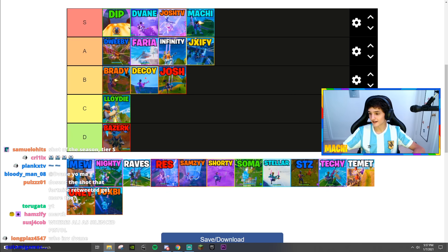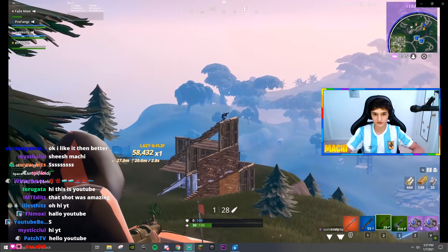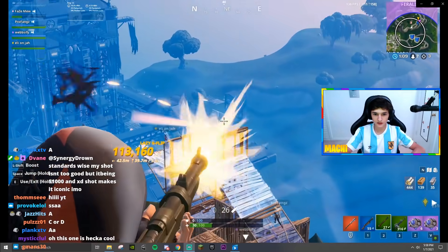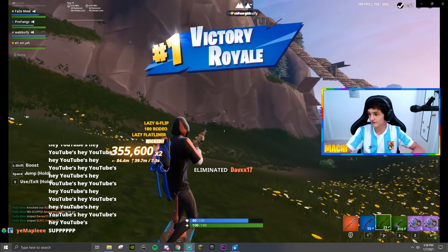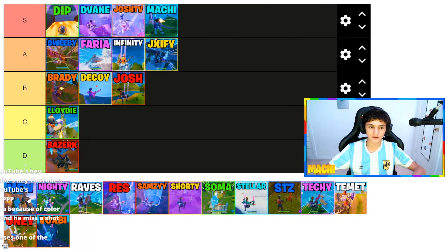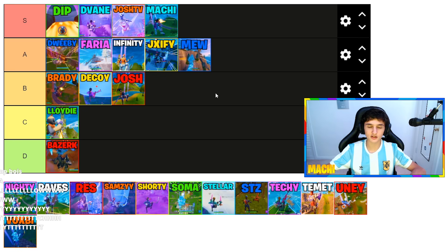Next up we got the legend Faze Mew. I think this is the best shot — I would hope it is. Snipes one off the hoverboard, hoverboard's up, snipes one, and no scopes the other. Wow. This is nuts because no one even thought of stuff like this on real players in chapter one, and Mew was just so ahead of his time. A solid A.